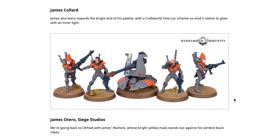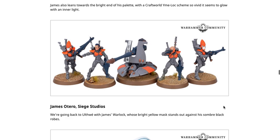James Collard also leans toward the bright end of the palette with a Craftworld Yumlok scheme so vivid it seems to glow with an inner light. We see a pretty flat gray with some nice orange accents, a desert base, and a cool little strip with accents. The blue and orange definitely look good over the gray. It's crisp, simple, but looks very nice.